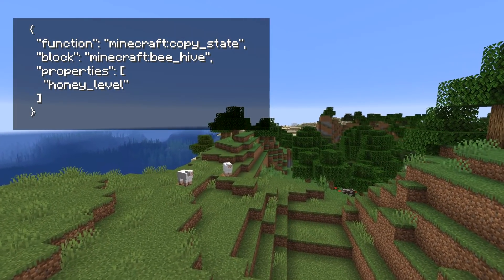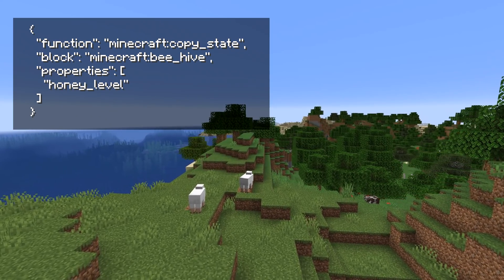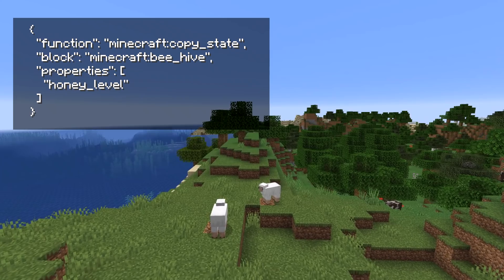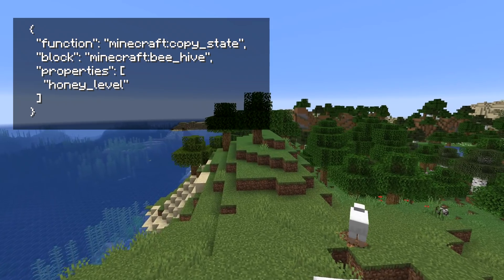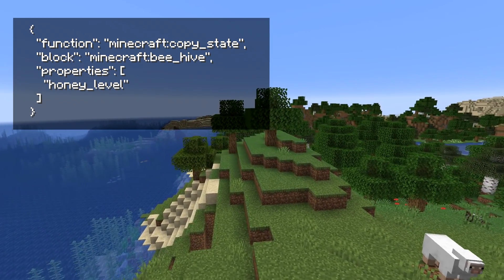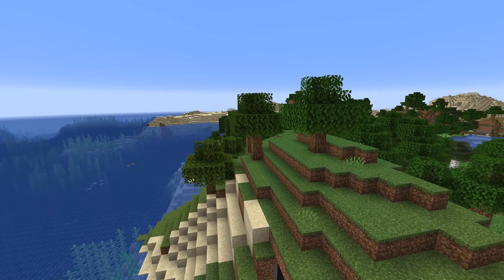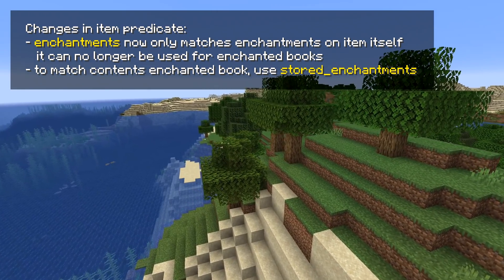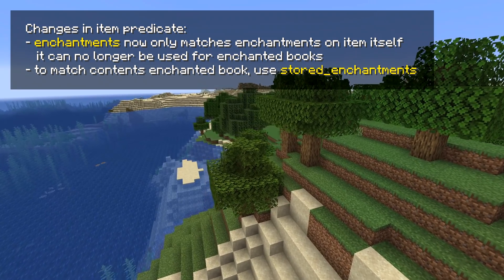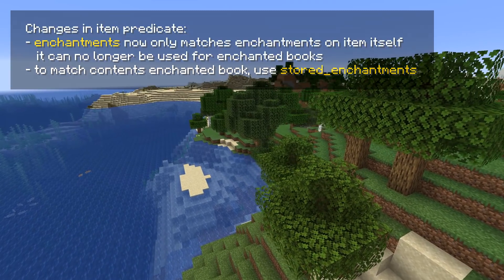Let's talk about loot tables. There's a new function called copy_state that will copy the state parameters from a block to a block state tag in an item. It has parameters: block, which is the source block ID, and properties, which is a list of property names. All specified properties must be present on the block, and this only works in block loot tables. The enchantments field now only matches enchantments on the item itself — you can no longer use it for enchanted books. To match enchanted books you need to use a new field called stored_enchantments.